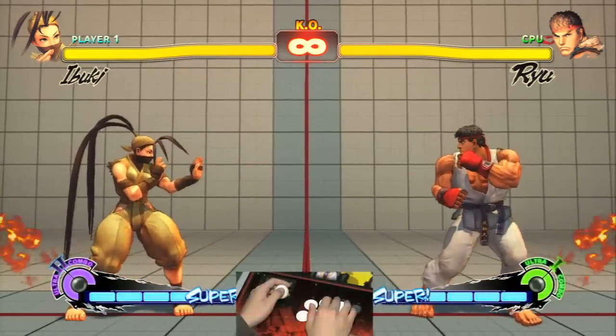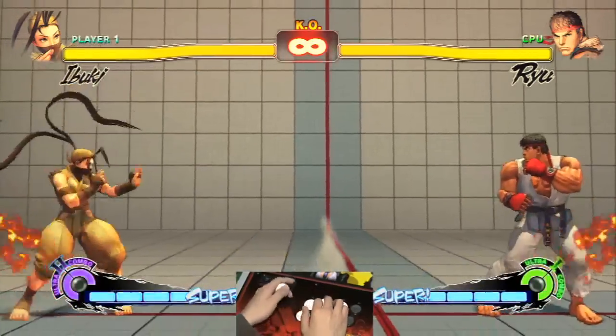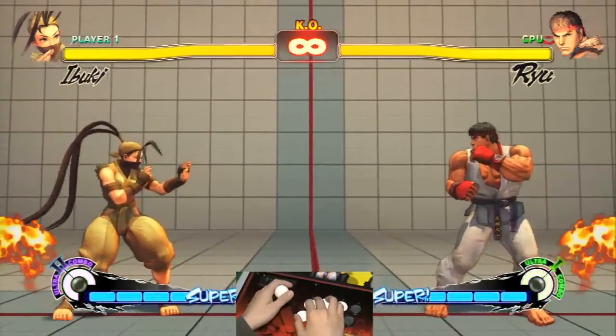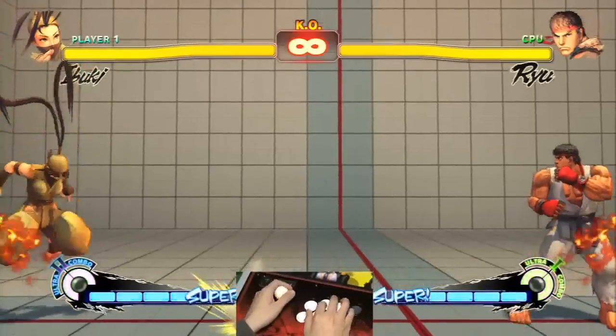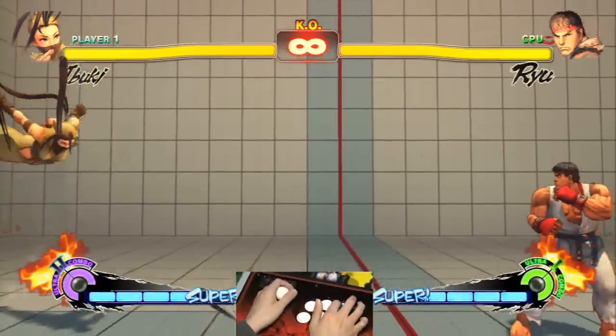One of the cool things about her is that her air kunai — you can do it really, really low. So it's a way to build meter and frustrate people at the same time.